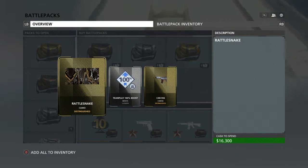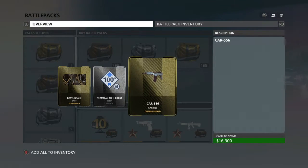Now we go to the Blue Bag. Right here we have the Rattlesnake Camo, Team Play 100% Boost, and the Car 556 Carbine.